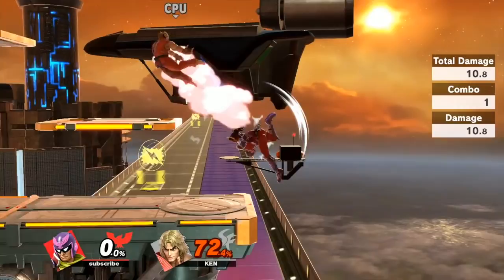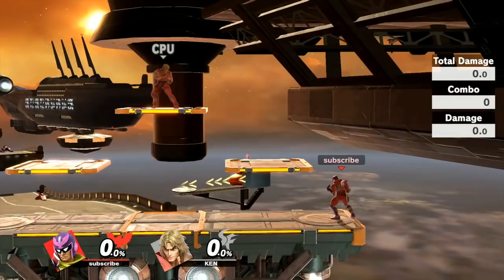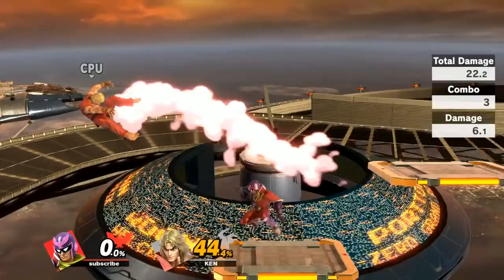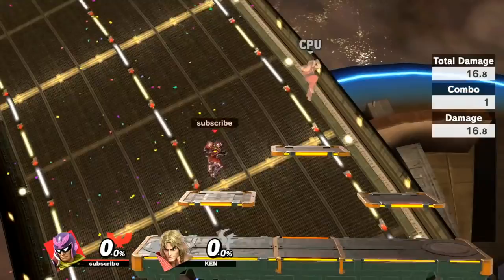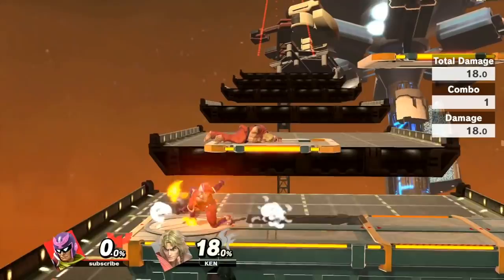They also buffed Captain Falcon's up B kill potential — he can actually kill with up B now, similar to Smash 64. If you catch someone offstage at 80 to 100 percent with an up B, you can kill them really early. For most characters, you'll want to use first hit of neutral air over landing up air since it's more consistent, unless you're fighting a tall character like Ken where landing up air is still viable.